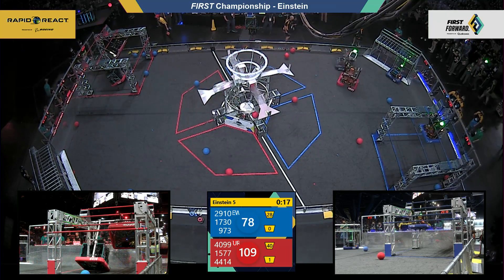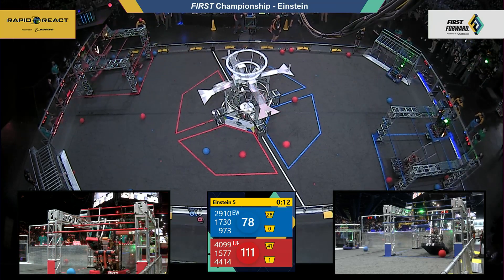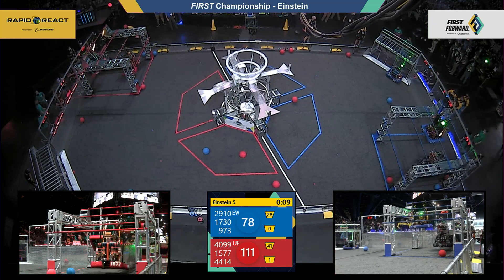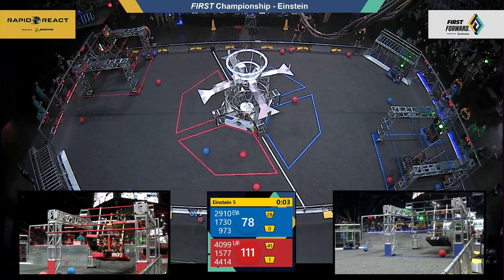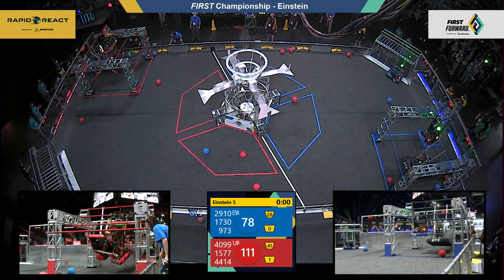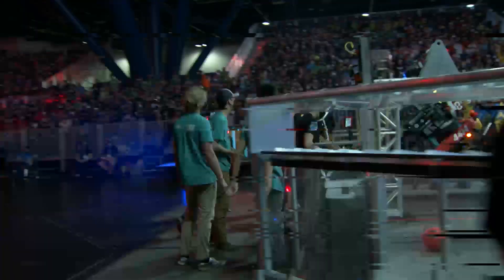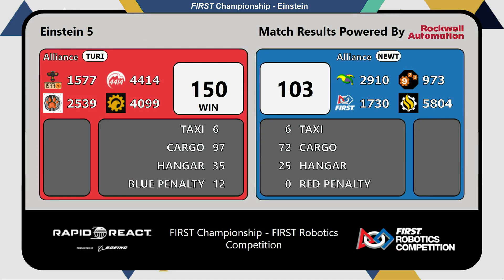4099, the Falcons, are flying high as they latch on to the traversal rung for 15 points — and so does 1730 for blue. Ten seconds remaining as three red robots hang off the ground — five, four, three, two, one! A risky move by the Touring alliance. We'll get your final score: the Touring alliance takes it, 150 to 103. All right — a couple of exciting matches!